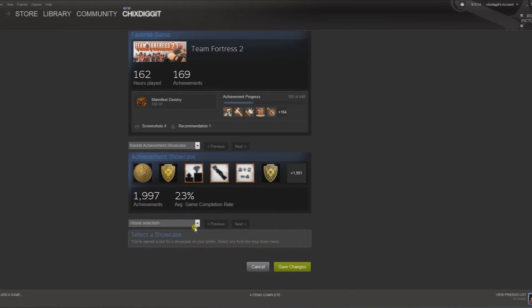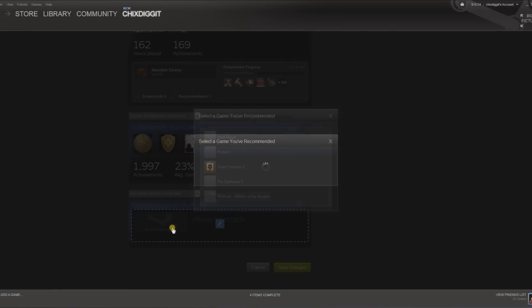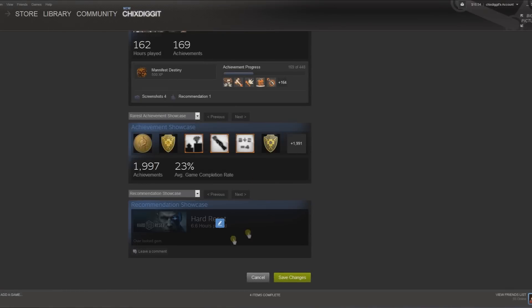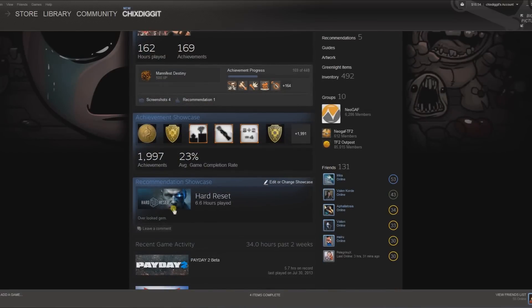Scrolling down, we can do a recommendation showcase. If I select that, it shows the games I've written a short review on. Let's do Hard Reset — excellent game — and save changes. We'll return to my profile. And there we have it — now you can see I have the recommendation showcase in there.